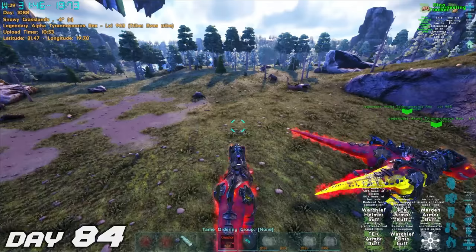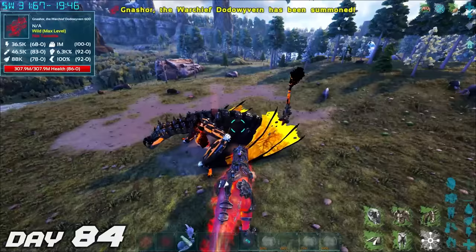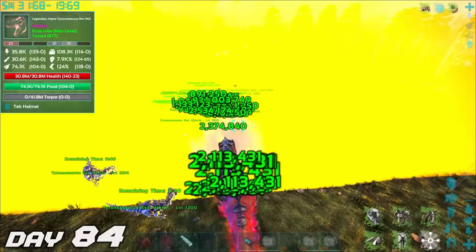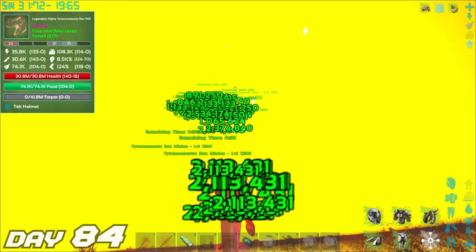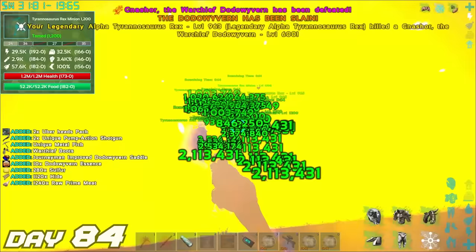It's now day 84 — we summon in Ganesha, the warchief dodo wyvern. This should be the last warchief we need to kill to summon the last of our collection of celestials. We stun this bad boy so he couldn't fly off, and our rex started destroying this bad boy and turning it into some fried dodo wyvern.